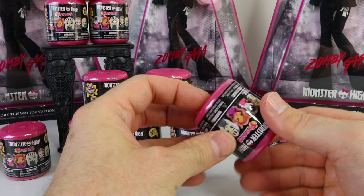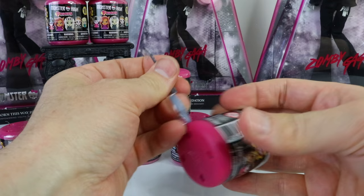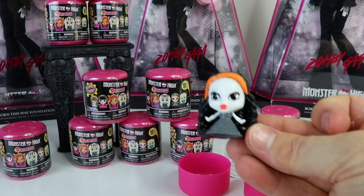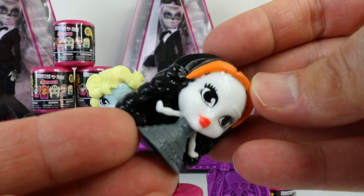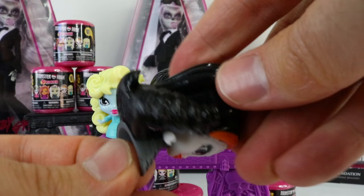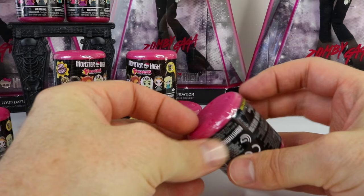Let's get into number three and see if I can get something new. The third one I got is Skelita, but she's not wearing her Day of the Dead makeup — she does have it embossed on her face though. I'll turn her around so you can see her from the back. I'll pop her down beside Draculaura — that's three down and only three left to complete the collection!